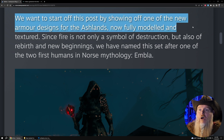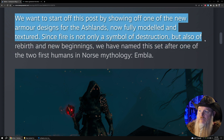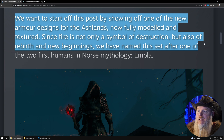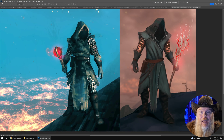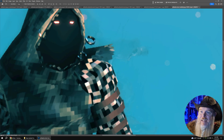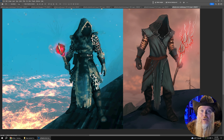They want to start off this post by showing one of the new armor designs for the Ashlands, now fully modeled and textured. Since fire is not only a symbol of destruction but also of rebirth and new beginnings, they've named this set after one of the two humans in Norse mythology — Embla. Here's the image and a brightened look at it. Over on the right is the concept image, and it is pretty close, obviously in the low pixel art style. There are a few things to work out, like this ring not being quite attached to the hood, but they still have time to tweak those things. That armor looks pretty cool.